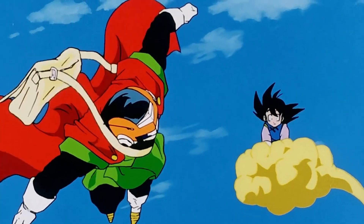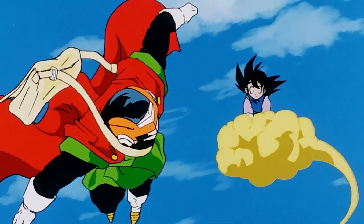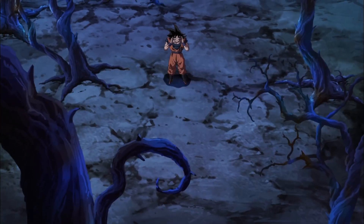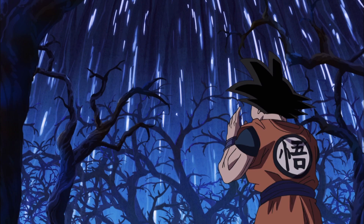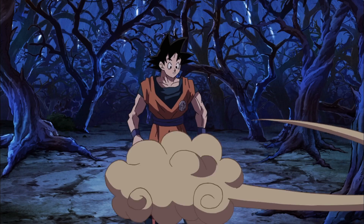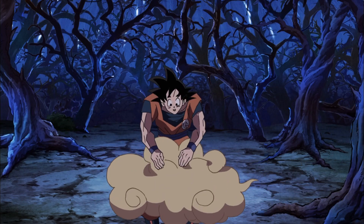Before Goten was taught how to fly, he was using the Flying Nimbus to get around. It also makes a brief appearance in Dragon Ball Super, where Goku is in the Forest of Terror. In there, he cannot use his key abilities, so flight is out of the question — so he summoned the Flying Nimbus, and it was a nice little nod back to the original series.